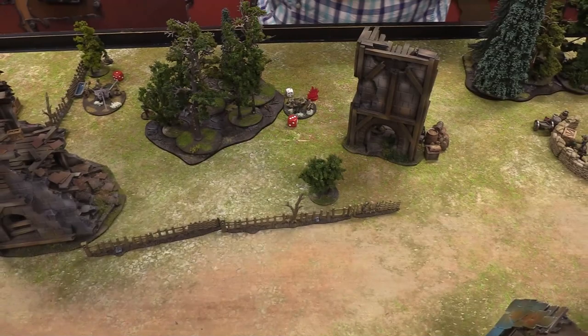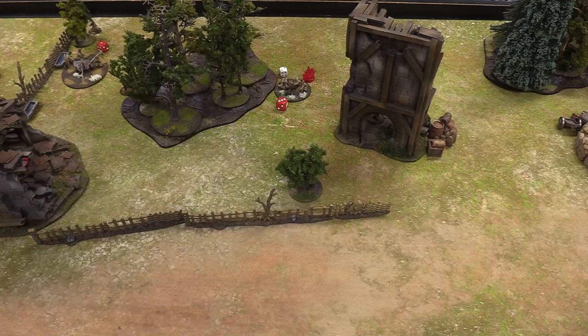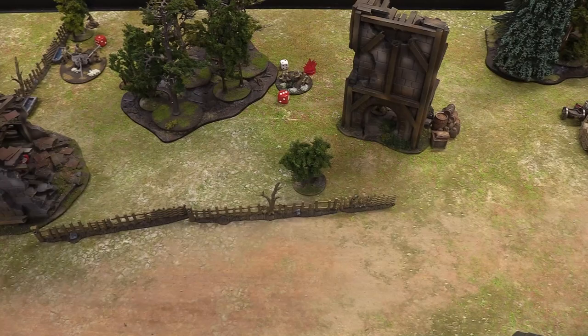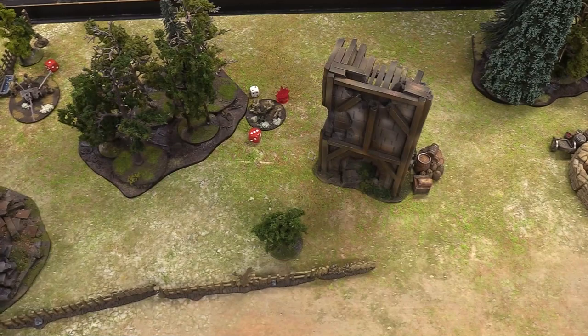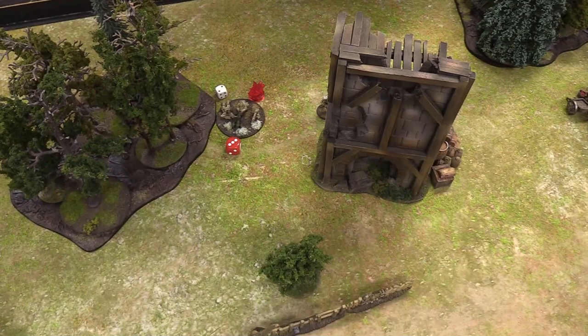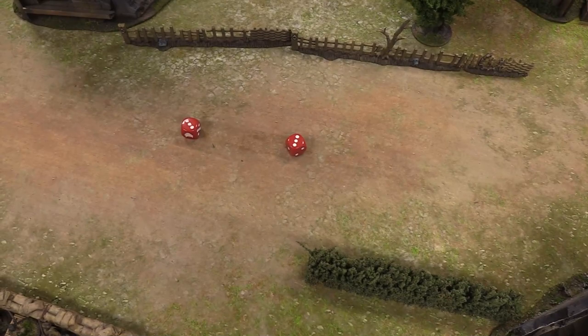Josh's medium machine gun team has to take an order test — they're loaded with four pin markers. They're regular but near an officer. With regular morale 9, plus one for the nearby lieutenant giving 10, minus four for pin markers — he needs to roll 6 or less. He rolls it — passed! They drag the gun backwards a bit and lose one pin marker for succeeding on an order.